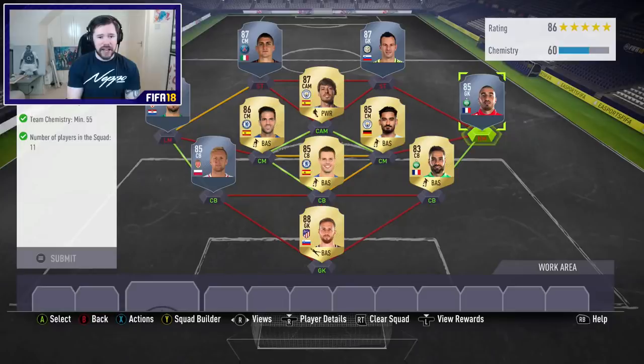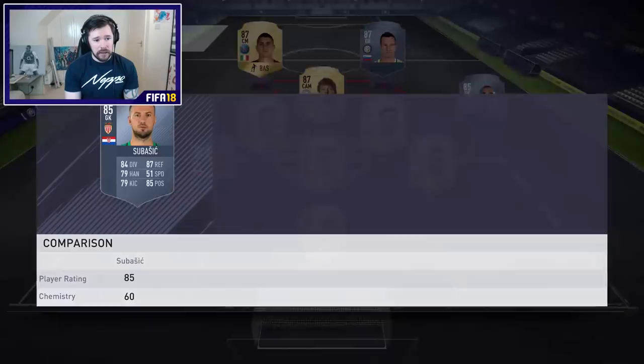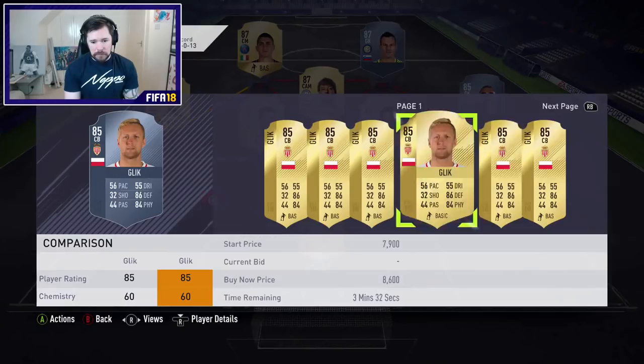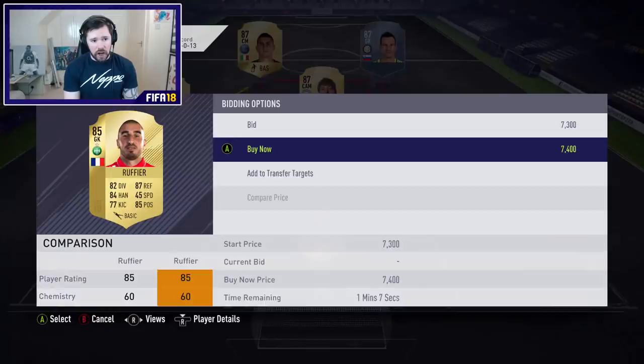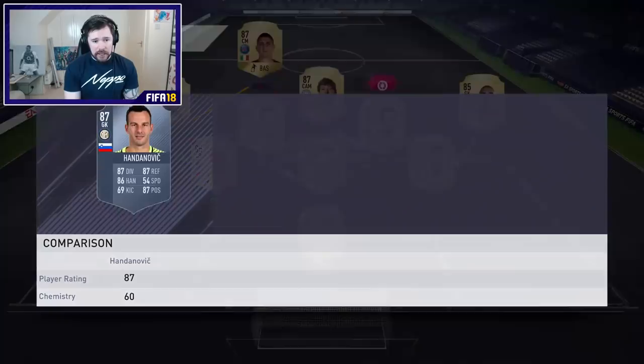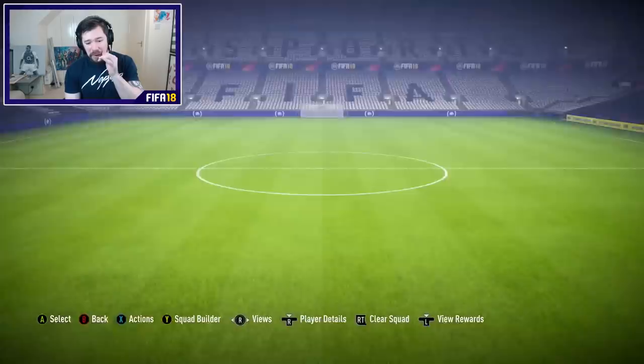We're looking all right guys - the 86 is done. The 85 and 84 are going to get easier. The Italian team might be a bit tricky, although we've got Insigne and can get Verratti again. I've got 169k left. Handanovic at 28k - I've got 130k to complete the last three teams. We're going to open the mega pack straight away. Mascherano at 83, Howard Dez is nice. The fitness cards and positions we'll keep. I'm going to go and build the last two teams off camera and come back.